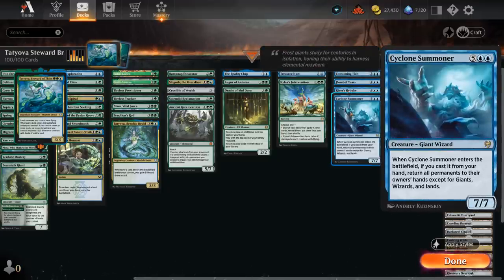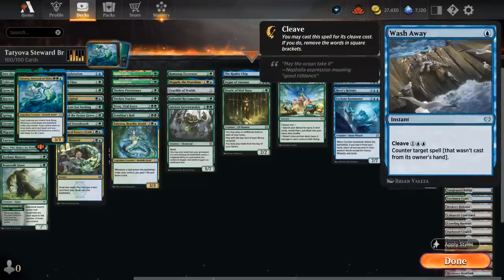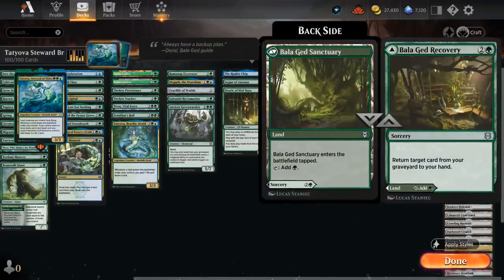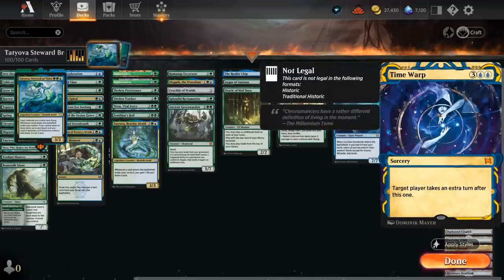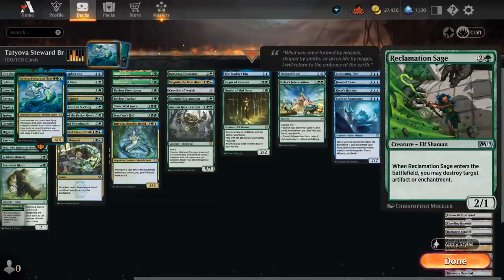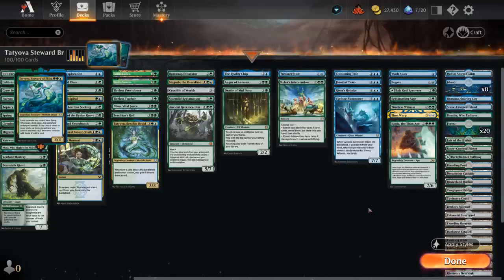Then Reverse Rebuke is just a one-sided bounce effect no matter what. And Cyclone Summoner — a 7/7 that, if we cast it from our hand (which is relevant since there are a few ways to play it off the top of our deck), lets us return all permanents to their owner's hands except for giants, wizards, and lands. We don't have a ton of wizards in the deck, but of course the lands staying in play is the important part. Then the final section is additional interaction: Wash Away to counter opposing commanders, Negate to maybe counter opposing sweeper effects. Recovery and Timeless Witness to get cards back from our graveyard — especially powerful if we can get back Time Warp to take an extra turn while we beat the opponent with our 3/3 flyers. Reclamation Sage to blow up opposing artifacts and enchantments, and Kogla can also take out artifacts or enchantments and gets to fight when it enters. We can also potentially pick these back up with our bounce spells to replay them.